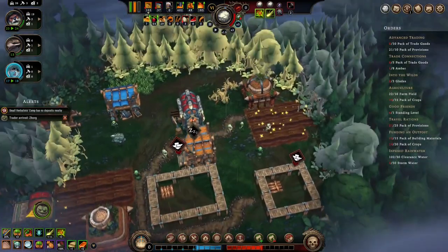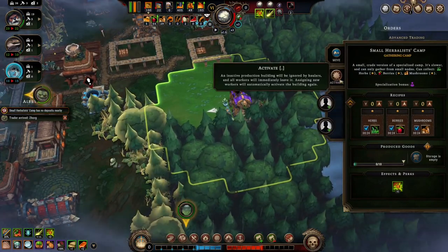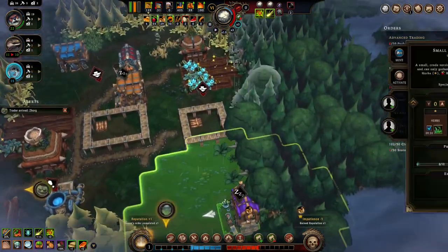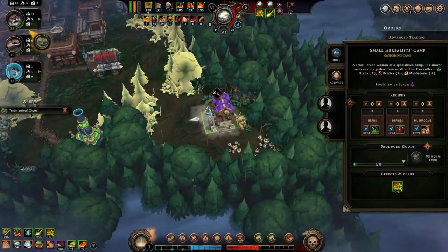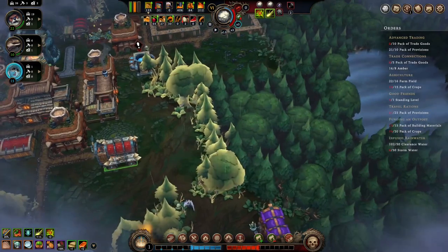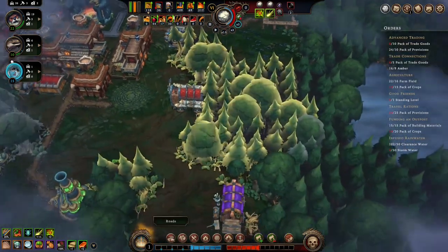We'll do that one since we're working on trade routes. Herbalist — there's nowhere for you to grab stuff at the moment so you go like that. We did our three glades. This is purple — I just turned off purple so you come down here. Let's back you up and do these trees.